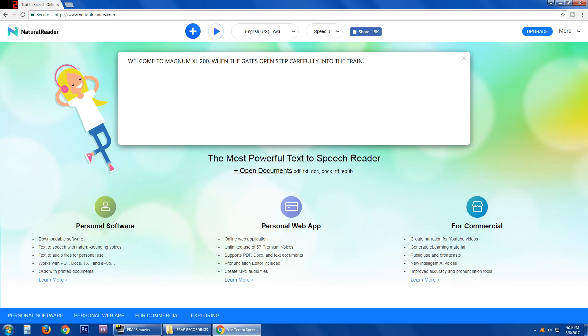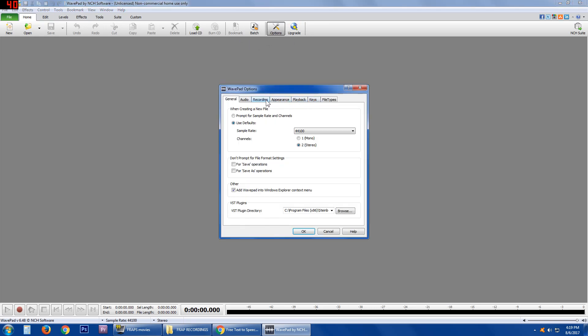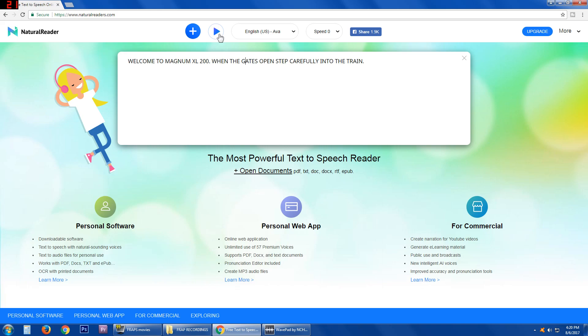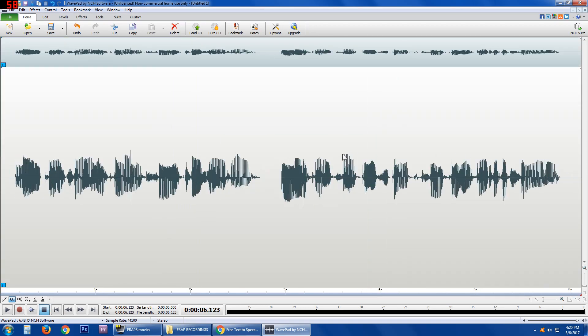Once you have it typed out, I use a program called WavePad — it's an audio editor. You enable stereo mix, which captures whatever plays from your speakers. Hit record, go back to Natural Reader, click play, and it records: 'Welcome to Magnum XL-200, when the gates open step carefully into the train.' Once done, click stop in your audio editor, cut out the part with the voice, and you have your spiel: 'Welcome to Magnum XL-200.' You can keep it just like this if you don't want any music.